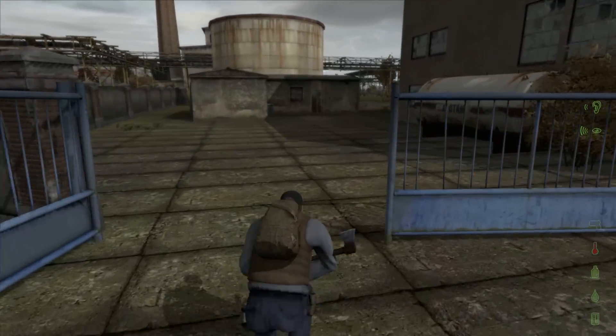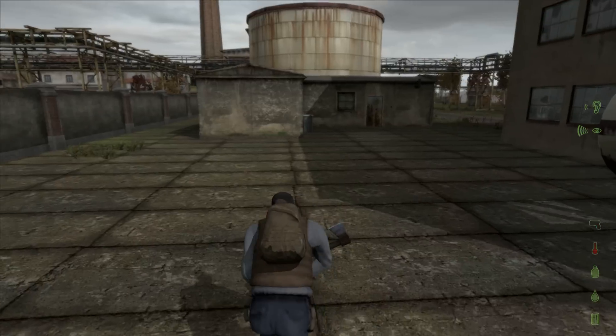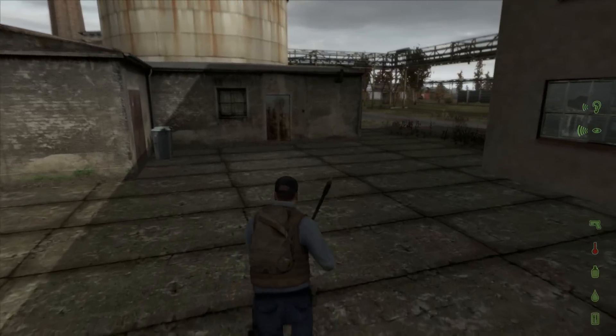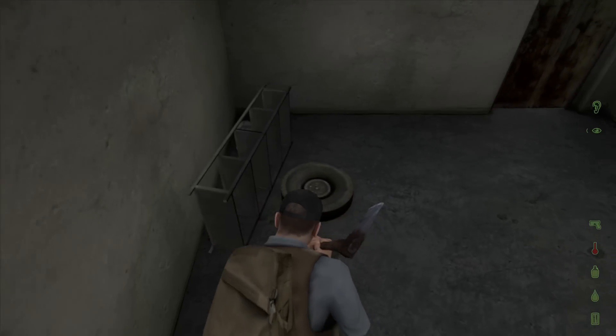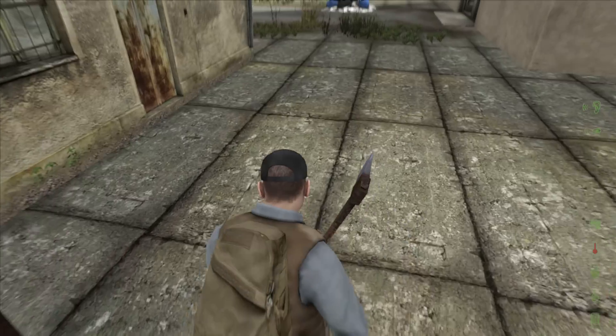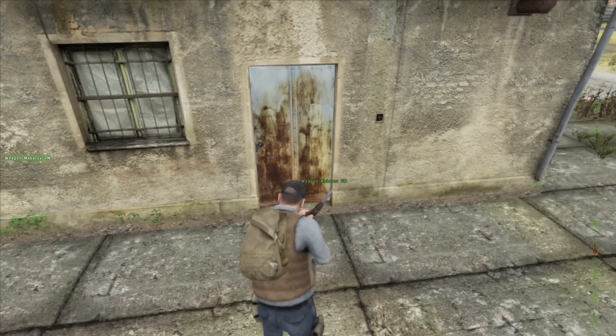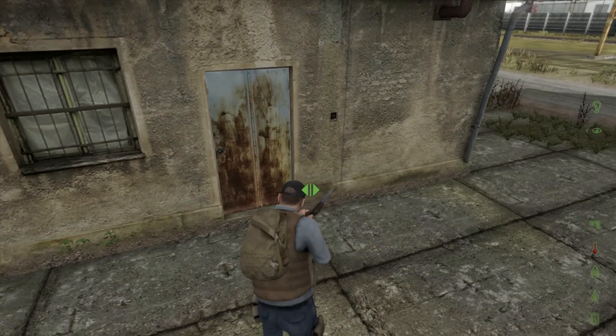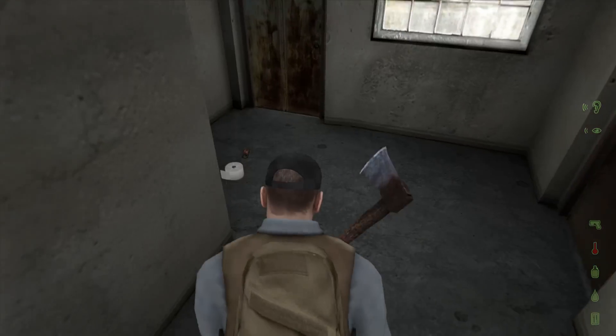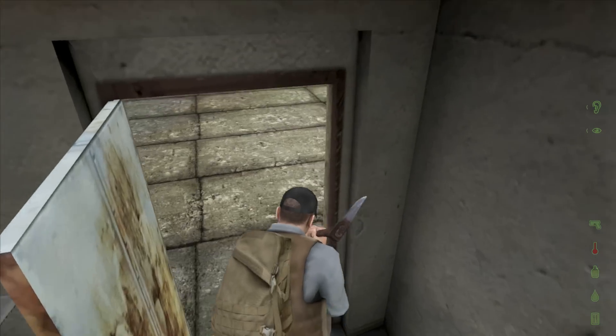I'm very wary of gates and doors because they have a fairly strong tendency to break your legs. If you come too close to a door, open it, and don't time it right, it will break your leg — which can be a bit annoying. There's another hatchet there, but we've already got one.